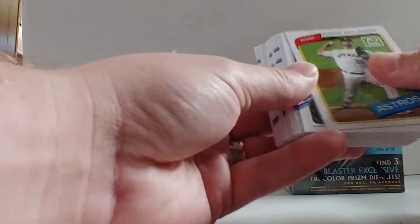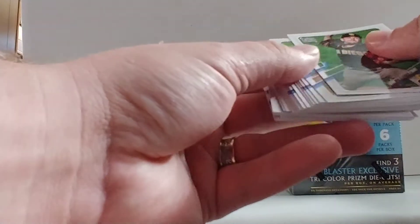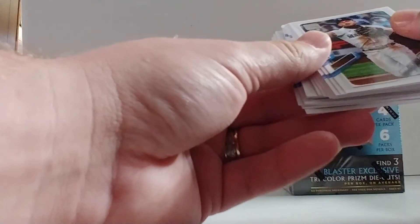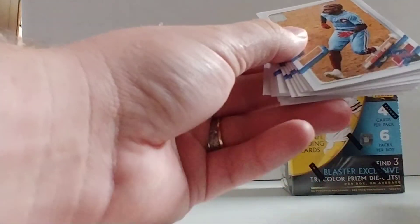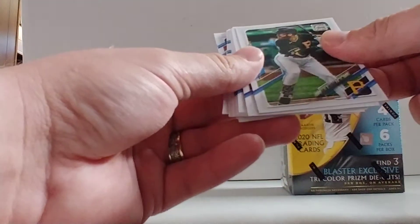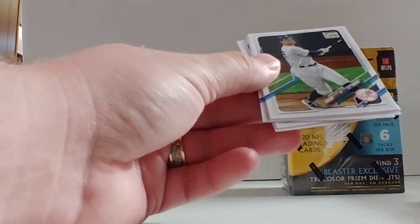Justin Verlander. Santander. Hunter Harvey. Danny Mendick. Mike Clevinger. Alex Bregman. Jesus Luzardo. Christian Javier. Spencer Howard. Another flip — another Justin Verlander. Debbie Garcia. Another flip. Kyle Seager. Max Fried. Cody Bellinger. J.D. Davis. Roman Quinn. Tommy Edman. Joey Gallo. Liam Hendricks. Colin Moran again. Kenta Maeda. Pete Alonso. Yadier Molina. Rhys Hoskins. Aaron Judge.